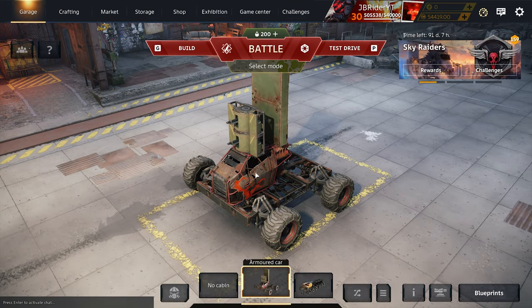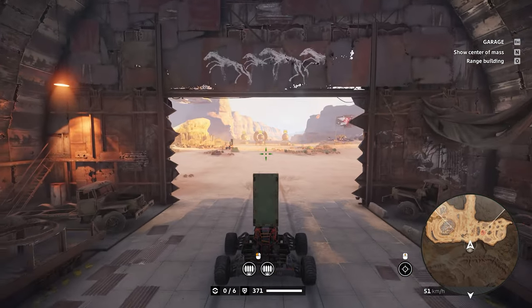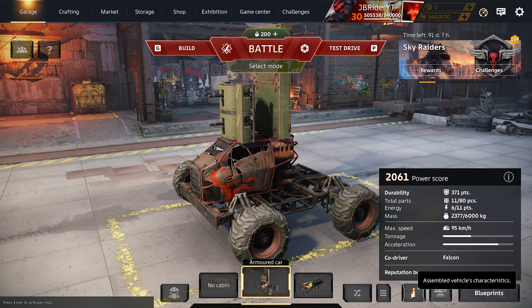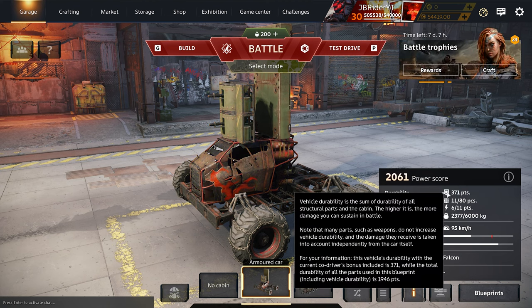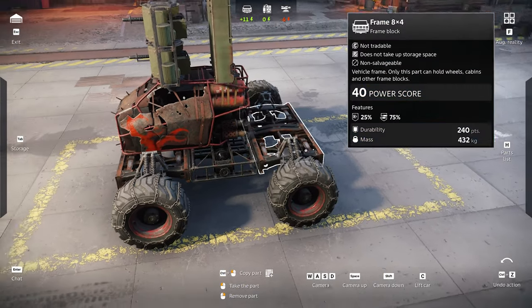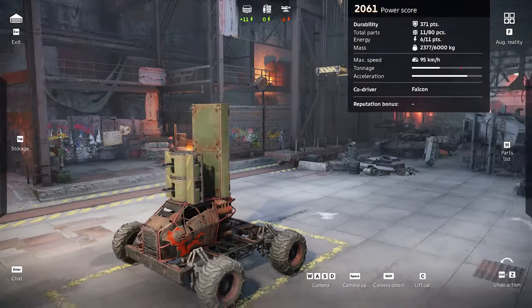I know it's a bit confusing because you see the armor icon at the bottom and would assume it's your vehicle's durability — but it's just for your cabin. If you want to see your vehicle's total durability, click on the information icon and hover over the armor icon. Right now it shows 1946, which is the combined durability of the wheels, frames, cabin, guns, and APC roof parts.